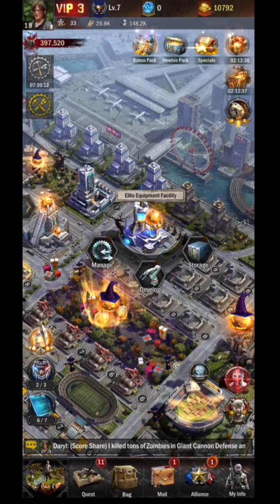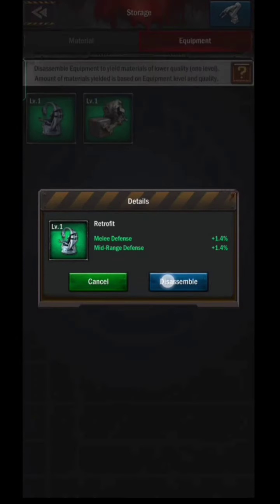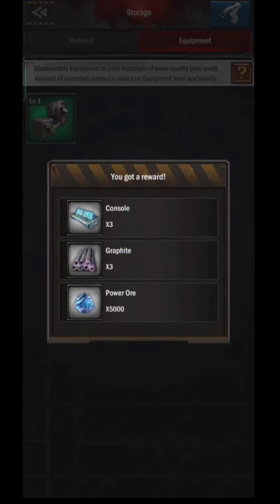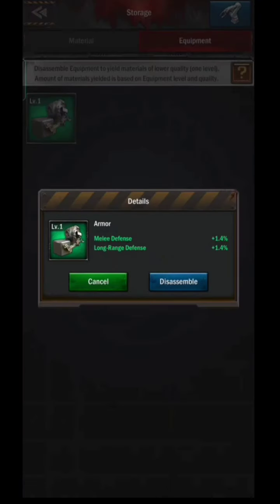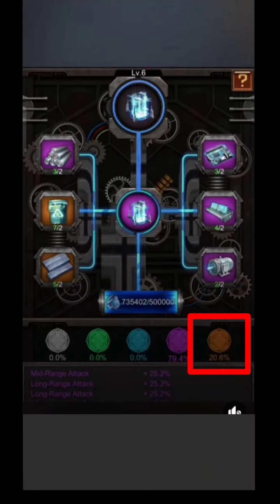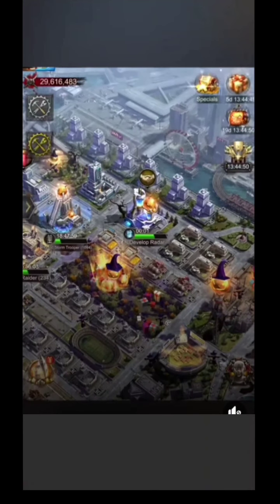For equipment that is not used, you can find it here, and since it's not used it should be disassembled. You will get back some material, though not as much as when you developed it — the only resource returned in full is power ore. And here is a video of a lucky person getting orange equipment with only a 20% chance — we can say he is very lucky.